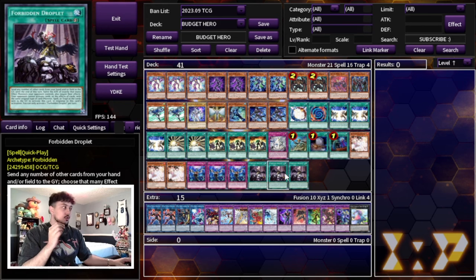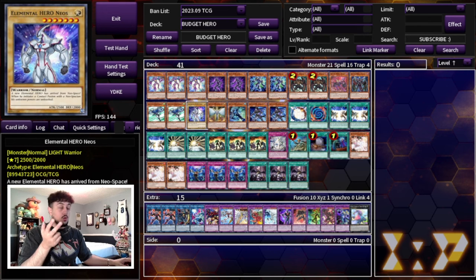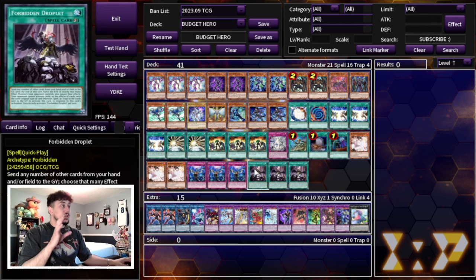The reason I'm playing 41 cards instead of 40 is that it helps avoid drawing bricks like Increase, Denier, or Neos — cards you don't want to open. I actually wanted to play 33 or 34 cards but didn't, both to stay within the budget and because 41 avoids those bricky draws. I think 41 is a really solid number for this deck.